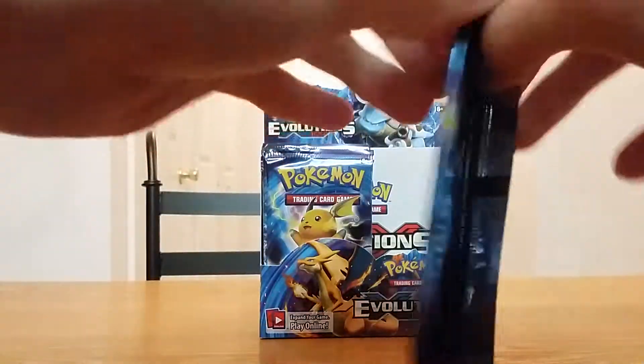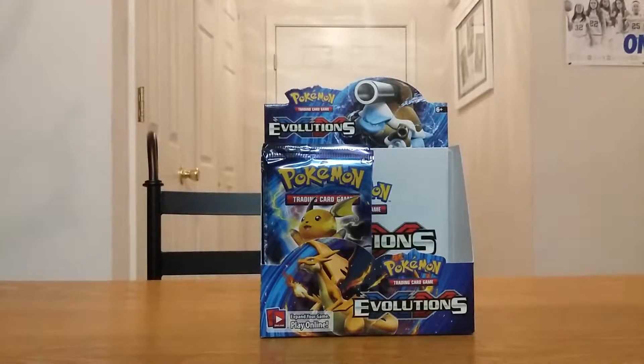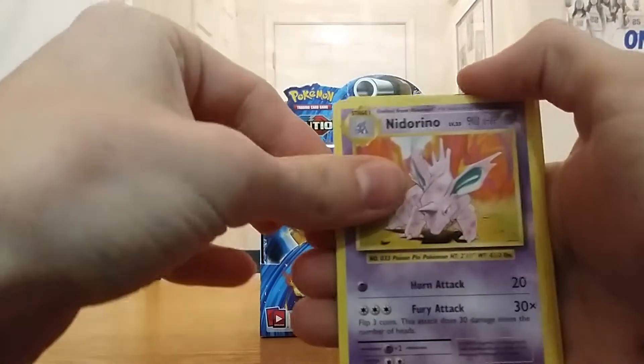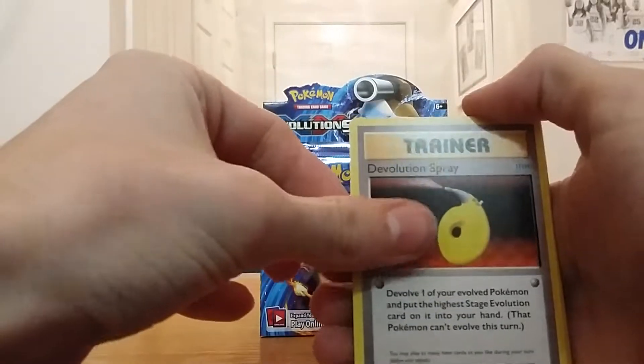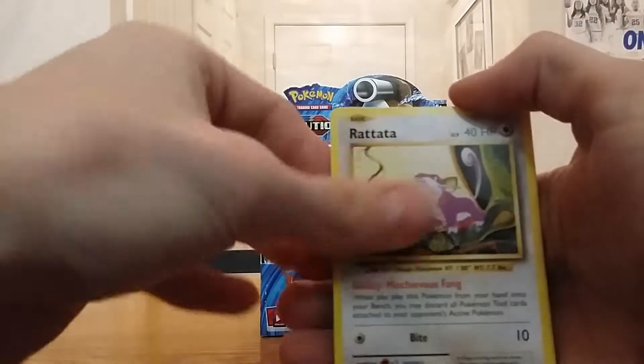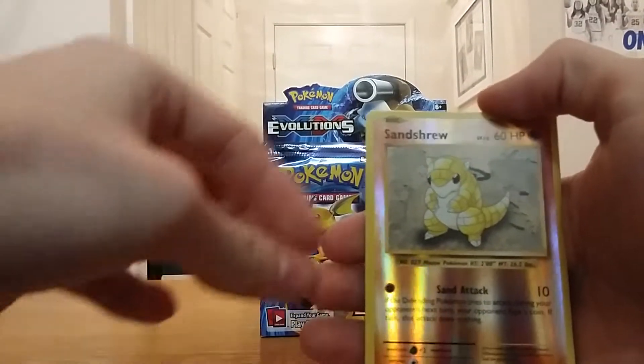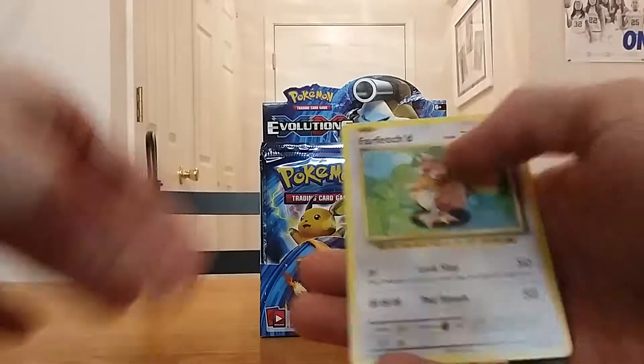Continuing on with the other nine packs on the right side. Starting off with the Knitterino, the de-evolution spray, Brock's Grit — not the full art though — Polywag, Grass Energy, Radita, Vulpix, Electabuzz, reverse holo Centra, and the rare is a Far-fetched.